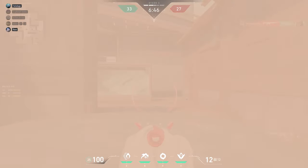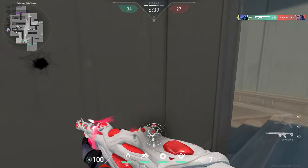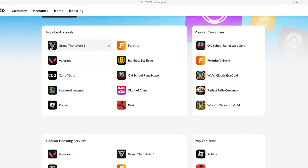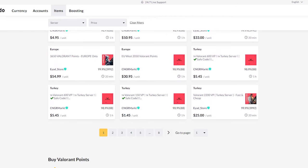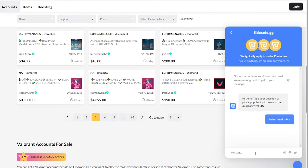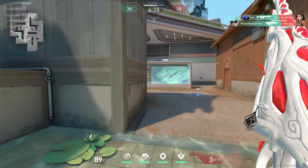Before I get any deeper into today's video, I need to talk about today's sponsor, Eldorado.gg. Eldorado is one of the largest digital item marketplaces where you can buy skins and Valorant points for cheap, and they even have Robux and V-Bucks. They have a trade shield to guarantee a refund if a seller is a scammer, 24/7 live support, and a Trustpilot rating of almost 5 stars with 20,000 reviews. Check out the link in the pinned comment or description.